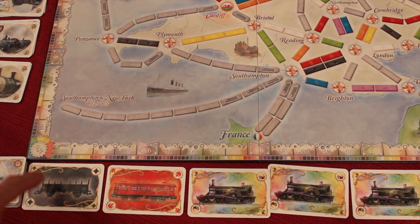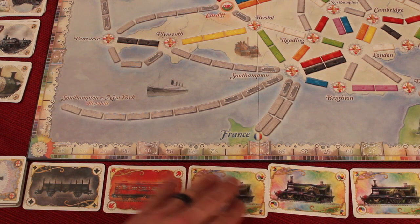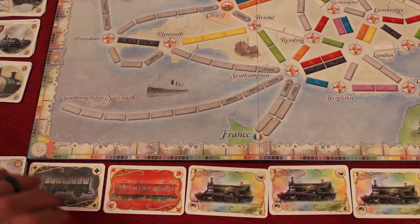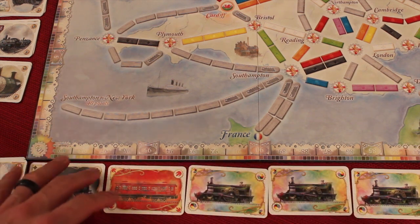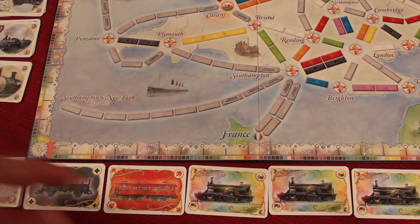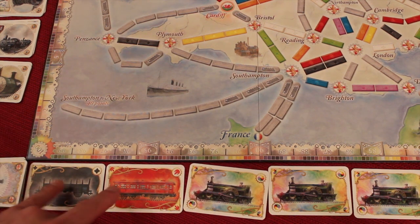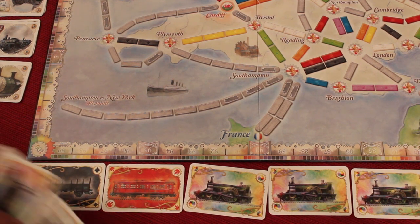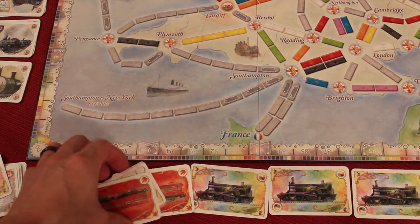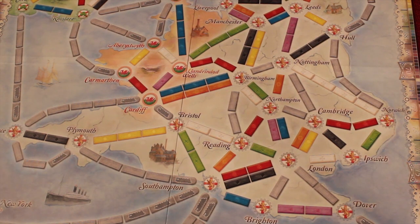Also, normally in Ticket to Ride, when three wild cards come out of the face-up draw, you take all of them, put them in the discard, and put five new ones out. In this game, that does not happen — the wilds always stay out, because this game is all about the wilds. There are more wilds in here than in the normal deck. Also, at any given time, any four cards can become a wild. So if I have any four cards in my hand, I could turn them in to use them as one wild.